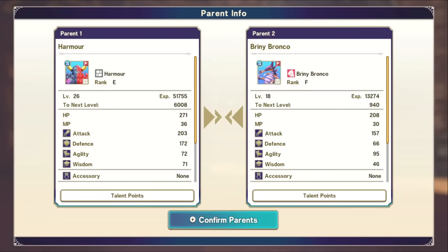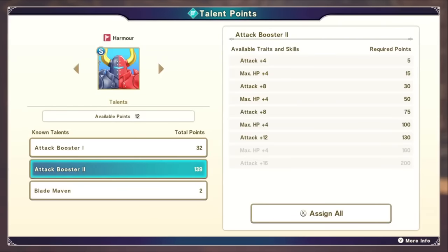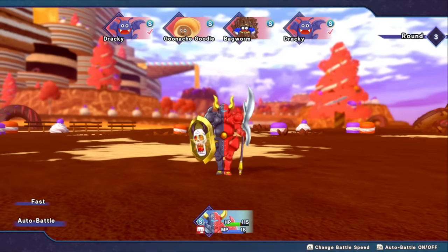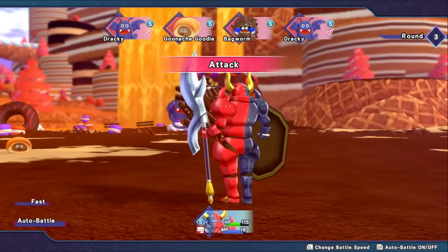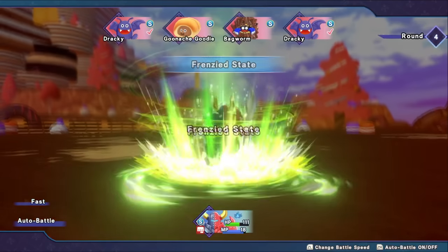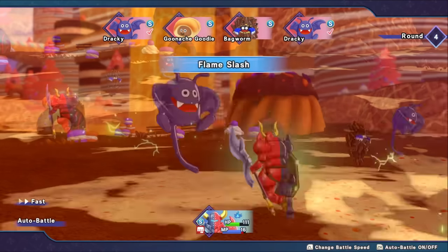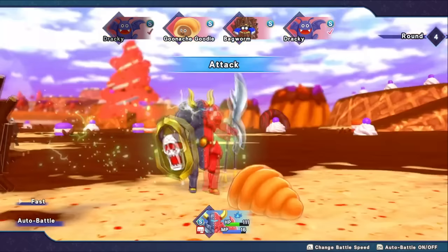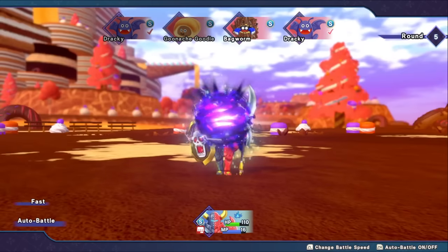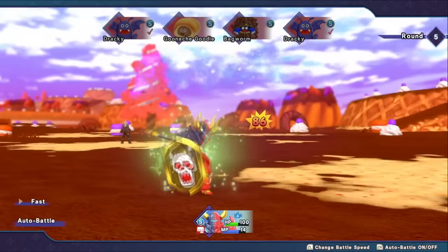Synthesis takes the sum of your monsters' stats and divides them by four, making much stronger lower-level monsters than usual, and it carries over half of the parent monster's talent points — both allocated and unallocated. Basically, through synthesis you can create monsters far more powerful than those you find in the wild for their level. Some monsters can also fuse to produce higher-rank monsters, so make sure you're constantly experimenting with synthesis as it is the bread and butter of this game.